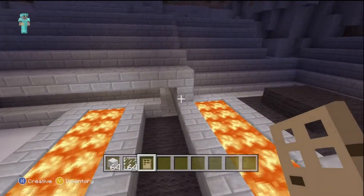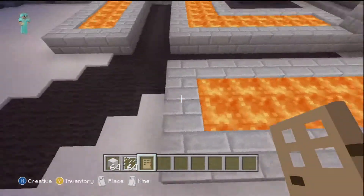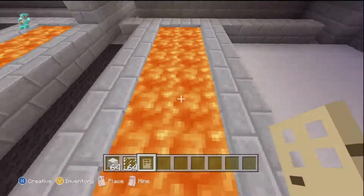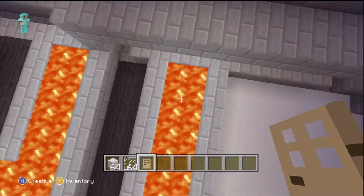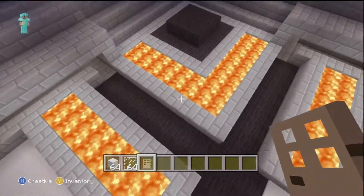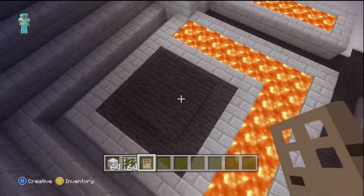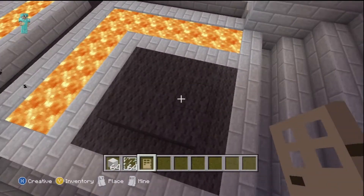I put this lava pit here because I just thought it would make a cool effect. And there's a lava pit right here — this is the stage, because usually during the Winter Classic someone comes and performs on a stage.